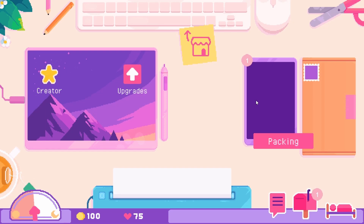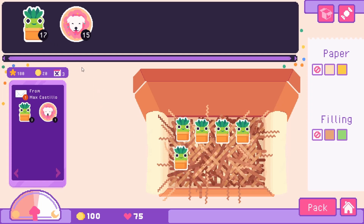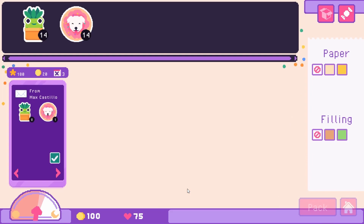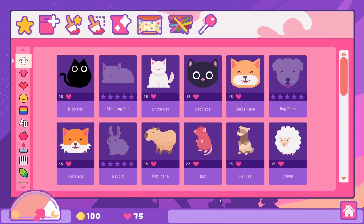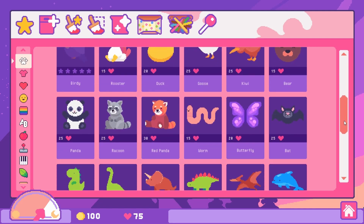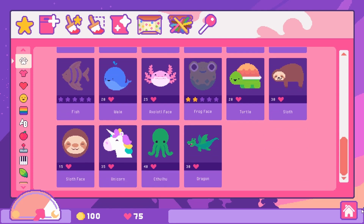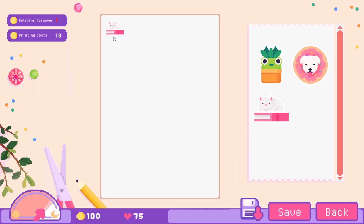We'll head back over to packing and place our little frog plants in the box. If you guys have any ideas of certain things that could look cute on stickers, let me know — I have a feeling I'm probably going to play this again with all of you. I'm totally up for creative suggestions, or things you think would look cute, or what you would order from the sticker shop. Packing is done — off to the post office!